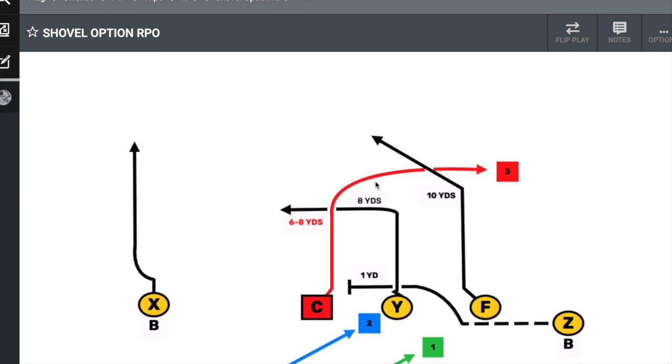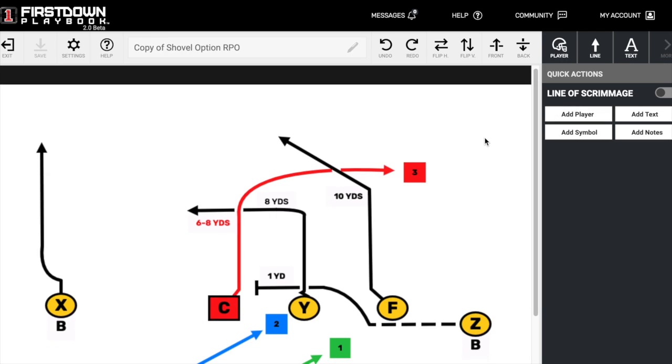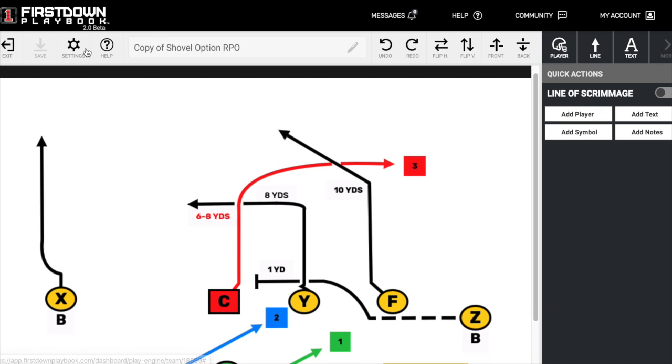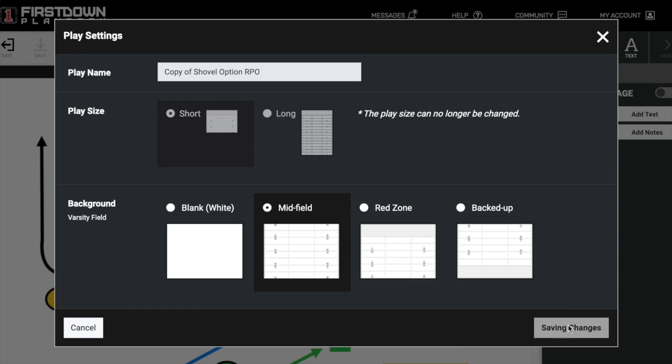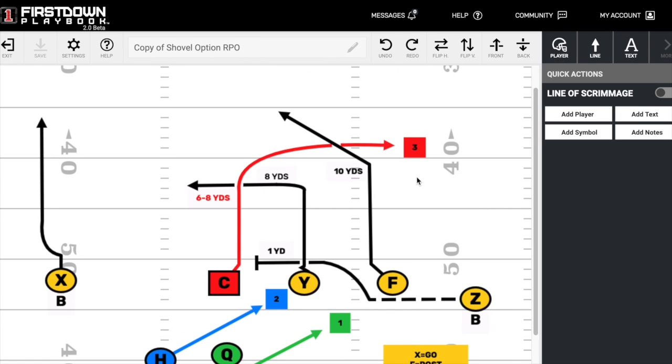Now the beauty of this — if your rules are slightly different, you can always come into options and edit that play. When you do that, you can incorporate blocking or take it out based on the rules of your different leagues. In First Down Playbook we have blocking and non-blocking plays, but we also give you the chalkboard and allow you to edit it the way that fits your rules and needs.